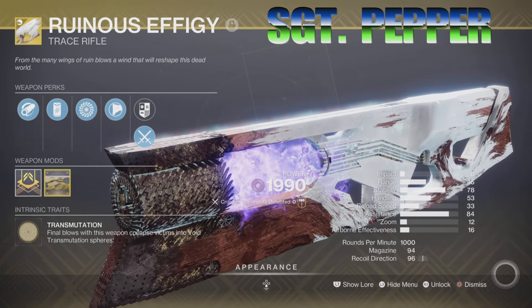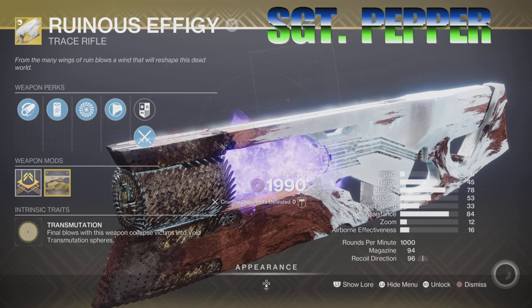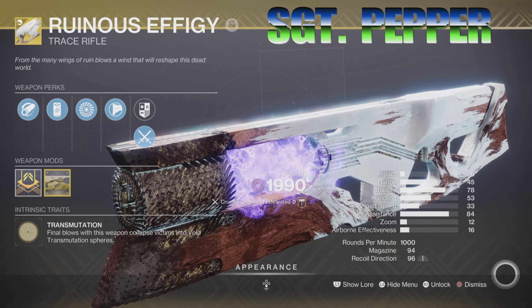Hey everybody, it's your old buddy Sgt. Pepper and look at what I have. I have this sweet little trace rifle — it's an exotic trace rifle known as the Ruinous Effigy — and I'll be taking this thing into the Crucible and putting it through its paces.